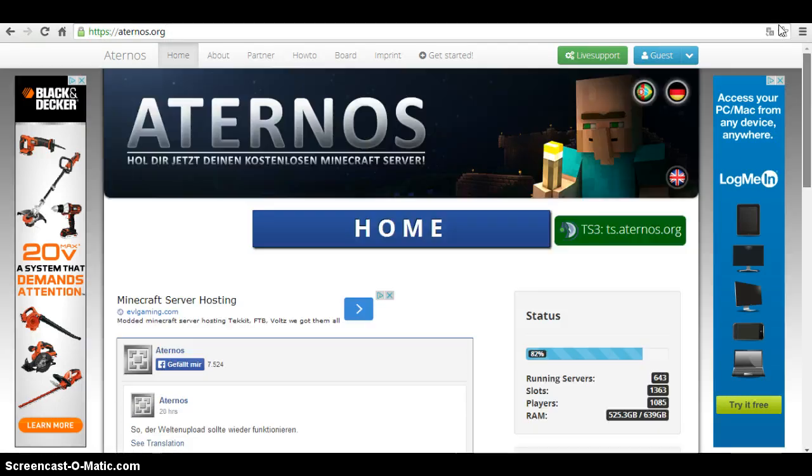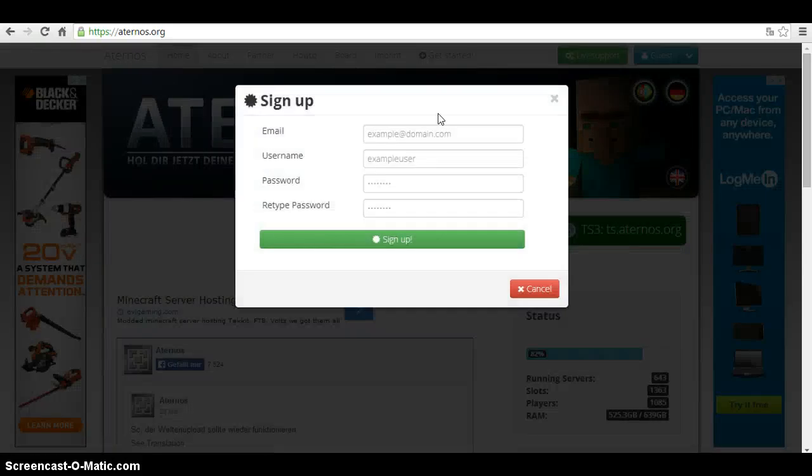So the next thing you do after you get on here is, right here where it says guest, you're gonna wanna press the arrow right here, and you're gonna either press login if you've done this before, or sign up. Most people sign up. Then you're gonna put in your email.